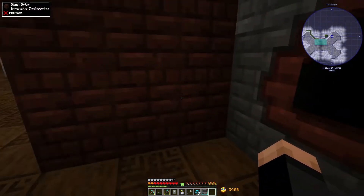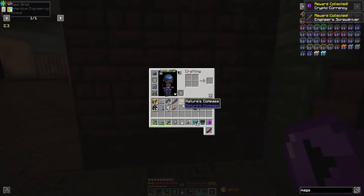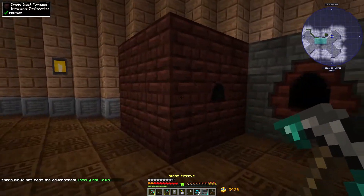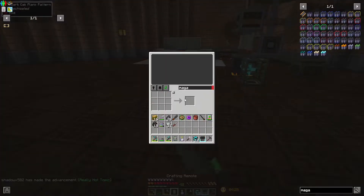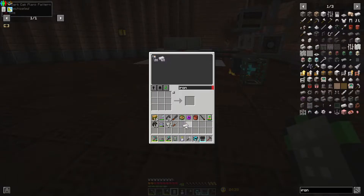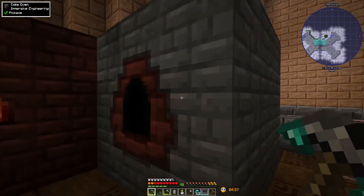Let's complete the quest - we really only need the engineer's screwdriver. Looking nice, looking nice. Now we can use the coal coke with some iron and start making steel. That actually doesn't take so long - not as long as it does for the coal coke.